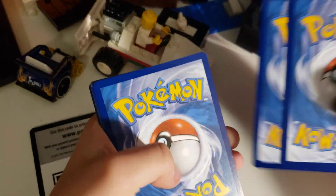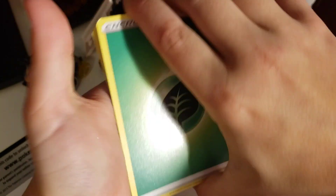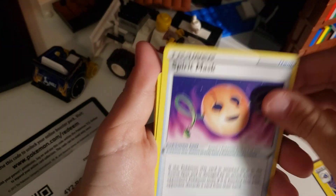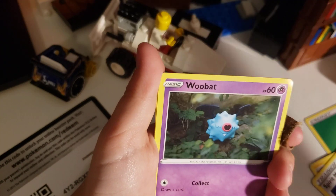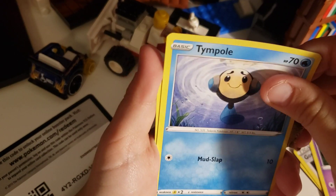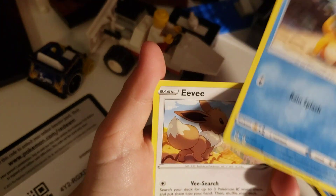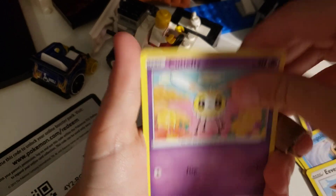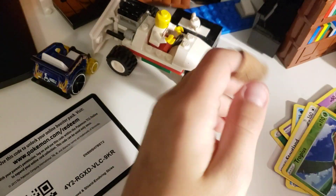One, two, three, four. We have an Energy, a Lanthorn, a Spirit Mask, a Goldie, Roebuck, Timeful, Psyduck — I'll put it. There's another Psyduck, easy. Cutiefly, Trumpies, and a Scoutland Non-Holo.